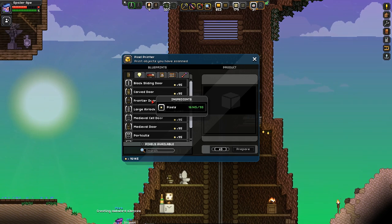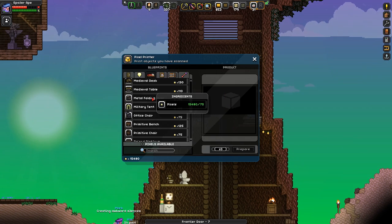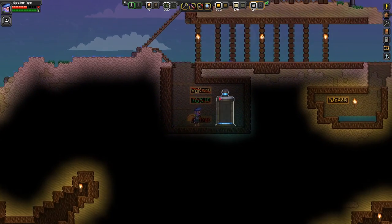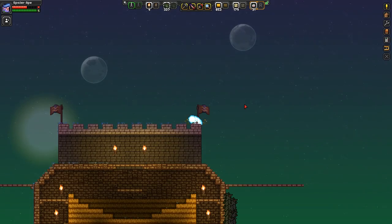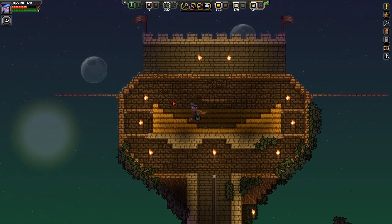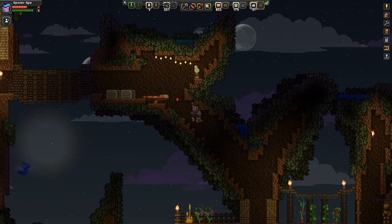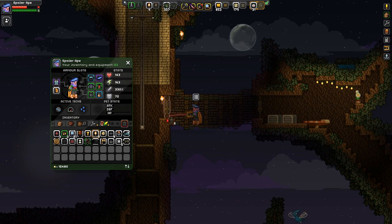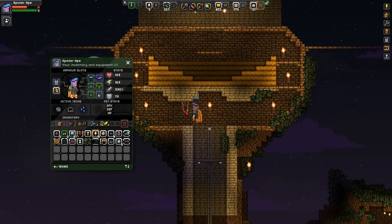Whilst we're here, let's do some doors anyway, otherwise I will forget. There'll be frontier doors — I know it's not quite the right thing, but never mind. So is anyone giving me quests? Apparently not. Let's go back up — this is the only way to travel, especially since the Explorer pod stopped working for me. Back to the farm. I should put the teleporter in the farm. Doors! Lots of doors. Put a door there, put a door there. I can't do a sandstone door so this will have to do.